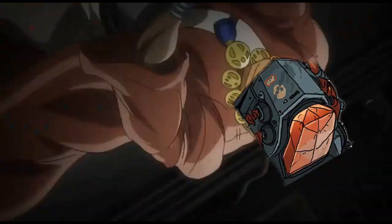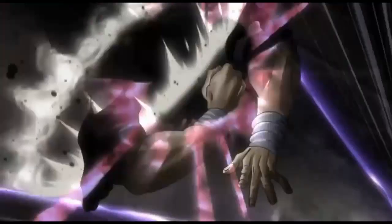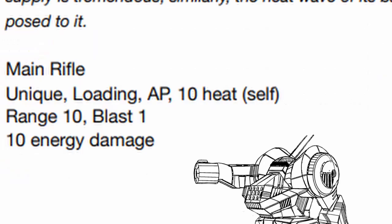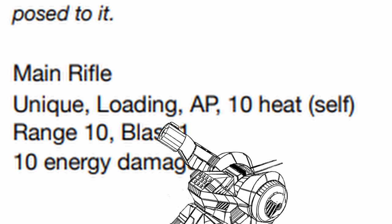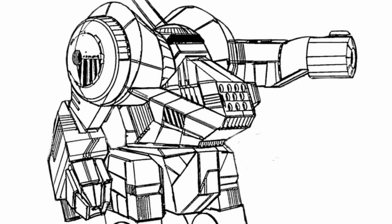And finally, Displacer — a gun that teleports objects into elsewhere, with both massive advantages and massive drawbacks. It deals a solid 10 AP energy damage per shot that can affect over a small area. That's really good. But it also needs reloading after each shot, you can only mount one in a mech, and it generates a whopping 10 heat with each shot. You are going to be cooked alive with each shot from this gun, but it's a very powerful weapon. Use it wisely.